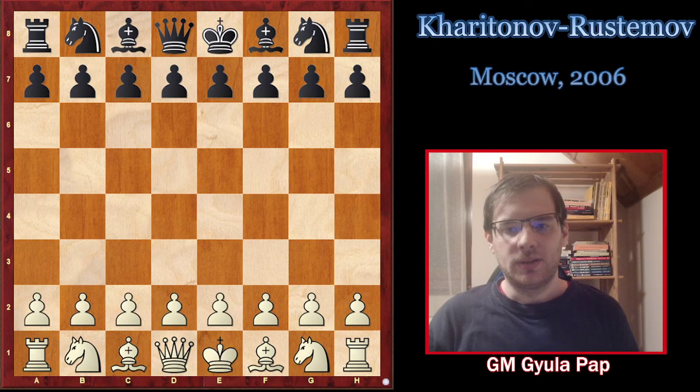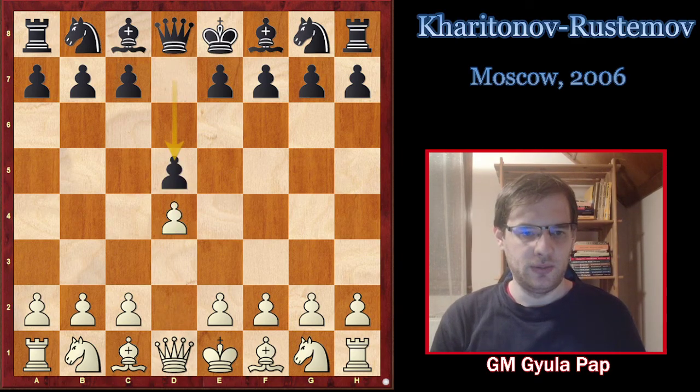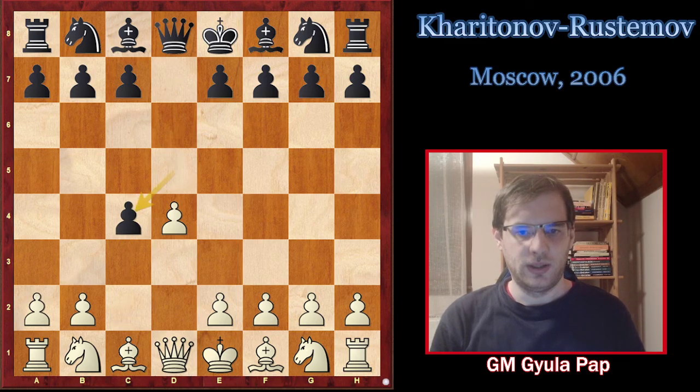Hello and welcome to the second game of the Model Game Series. Today we are going to take a look at the game between Haritonov and Rustamov. It was played in Moscow 2006. The opening moves are d4, d5, c4, dxc4 — the Queen's Gambit Accepted.